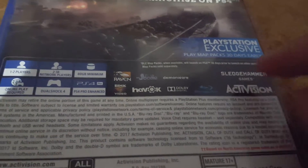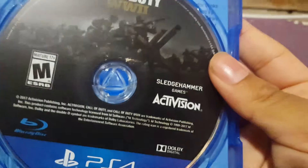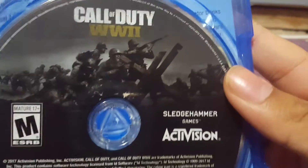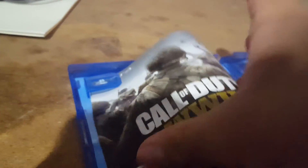Rated M for Mature. If we open this up — I already took the wrapping off — here's the disc art cover. As you can see, they're in D-Day in the picture, fighting. Call of Duty World War II, Sledgehammer Games and Activision, 2017. Over here it didn't come with any code, so maybe Amazon will send me one — I'm not sure. Hopefully they do.